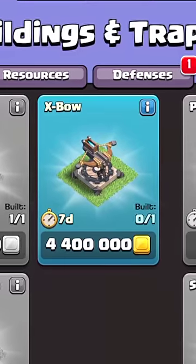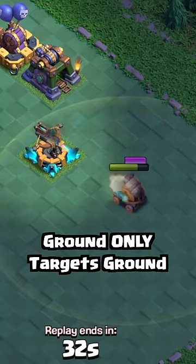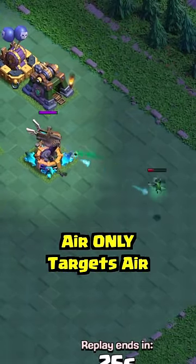The new defense for this level is a redesigned X-Bow that has two different modes: one that only targets ground troops and one that only targets air.